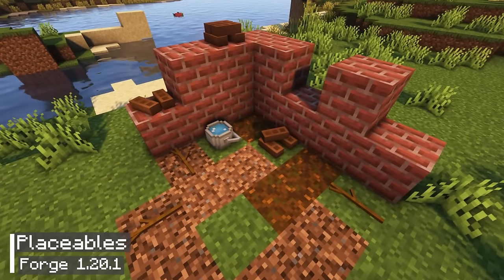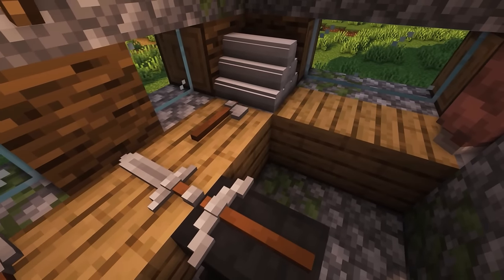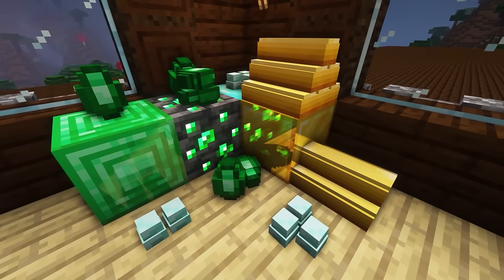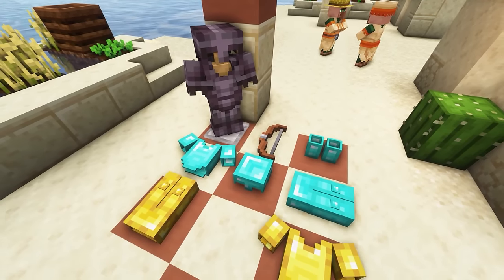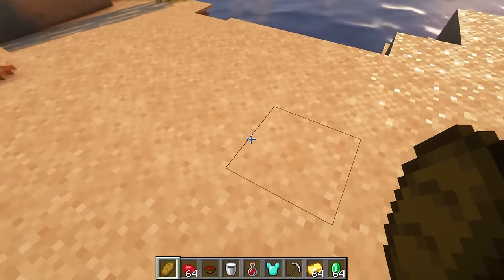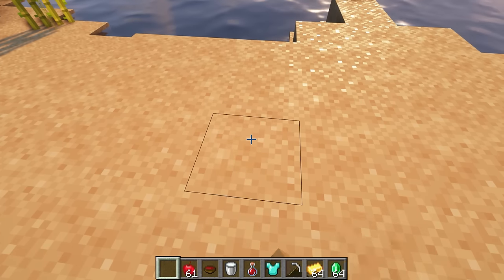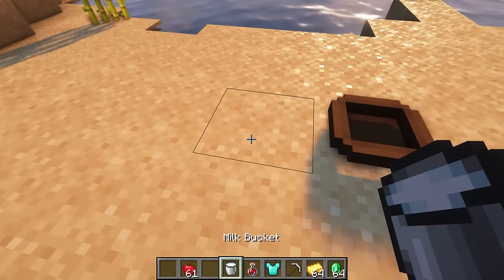In a previous video, I introduced the placeable items mod that allows you to place items in Minecraft in a realistic way. However, that mod is only compatible with older versions of Minecraft. Today, I want to introduce a new mod called Placeables, which offers similar capabilities and is compatible with version 1.20. Mods that excel in creating a realistic Minecraft environment always have an interesting quality that makes me want to play more. To use food in Minecraft with this mod, simply right-click on it and it will become immediately available — this applies to all types of food, except buckets of milk.